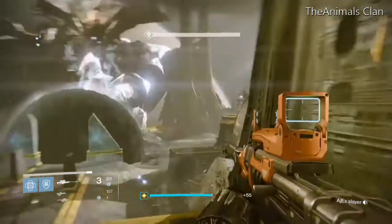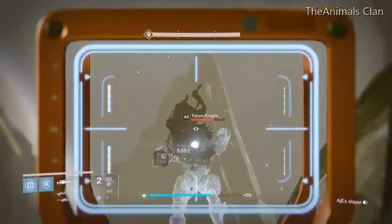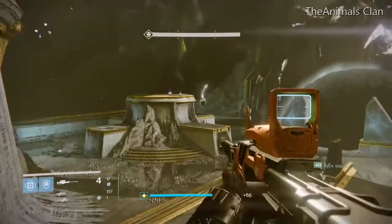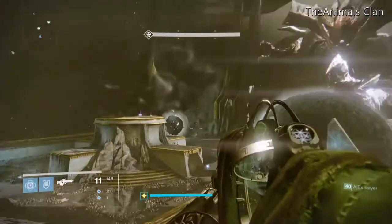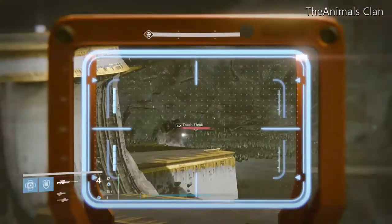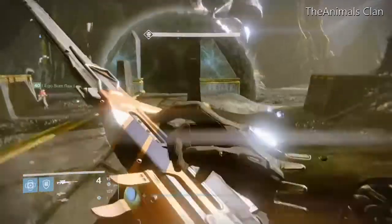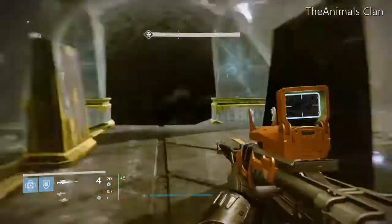There's going to be two knights on the front platforms, left and right. Now you have some thrall you have to take care of. Make sure they don't get into the black aura — that will kill you if you walk into there yourself as well.